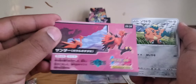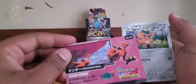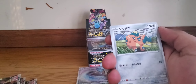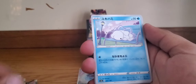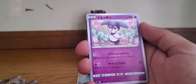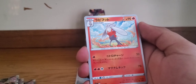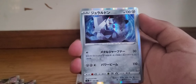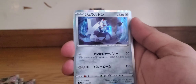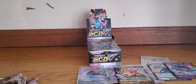Galarian Zapdos! I really want to open the Matchless Fighter set before the English version comes out — I need to get a box of those for the Galarian Zapdos, Articuno, and Moltres. We got a young Kubfu, a Dusclops on a bench, a Corviknight, normal energy, a pre-evolution Cinderace, a mischievous Gengar, a Regice or something, and a Caterpillar V card. So much stuff to sleeve up!